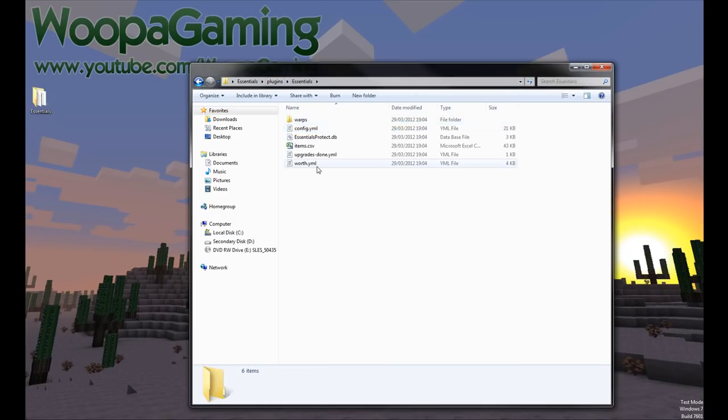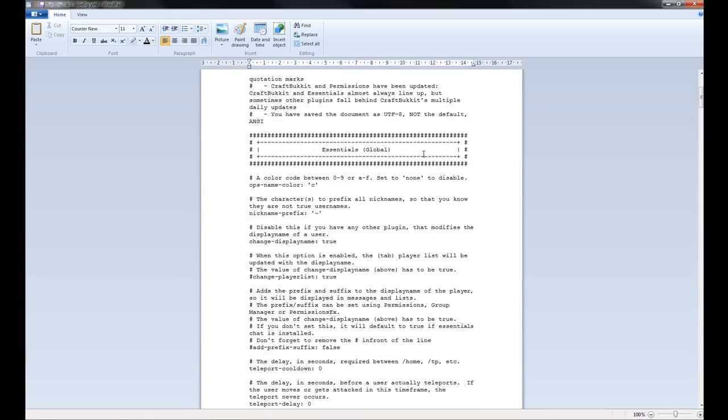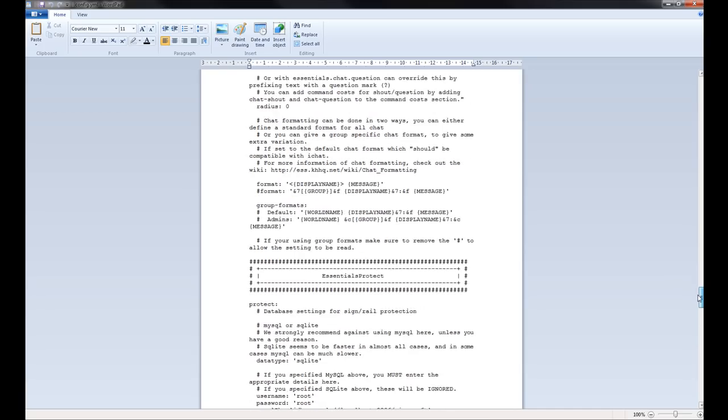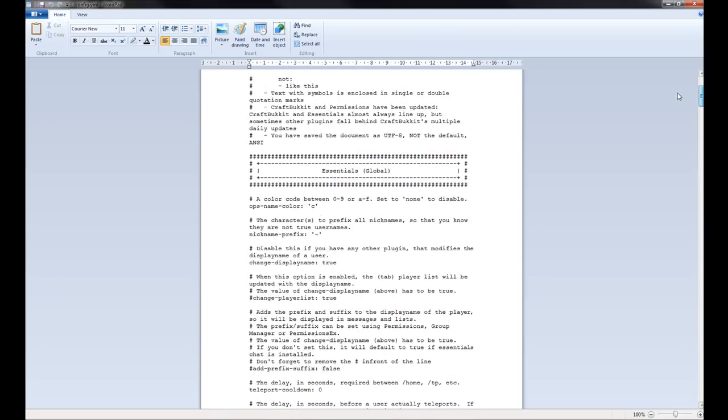Now let's go over the Essentials directory. Open it up and you should see a similar layout. Config.yml is what we're mainly after, so let's open that. When you install an Essentials package, the config will expand. We'll have sections — here we have the Essentials Global section, then scrolling down there's Essentials Economy, Essentials Chat, Essentials Protect, and Essentials Spawn. Let's go over the General first.